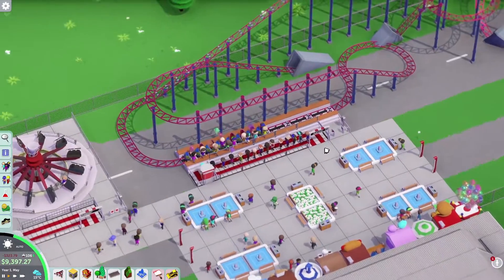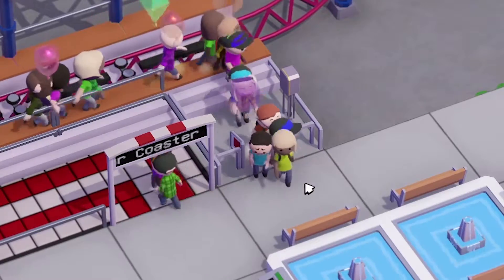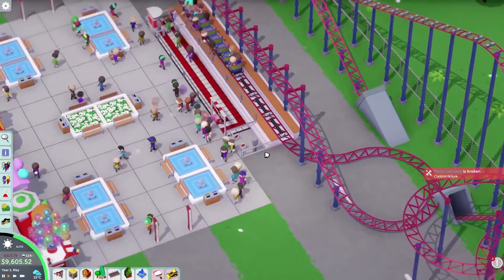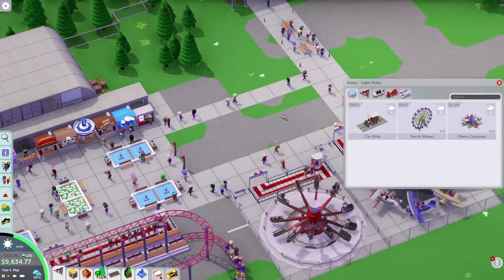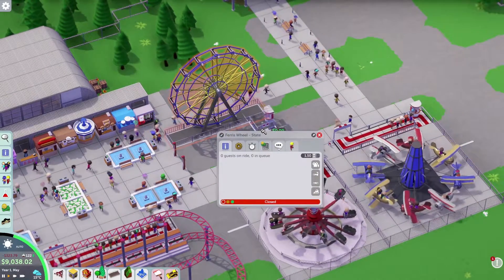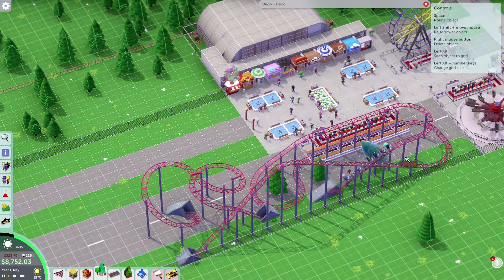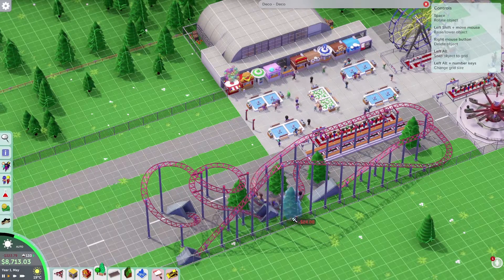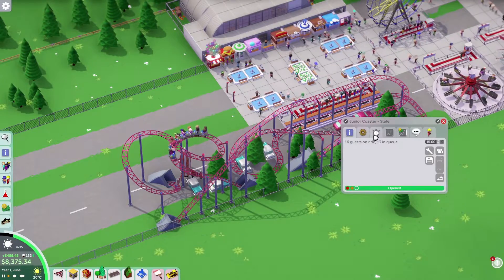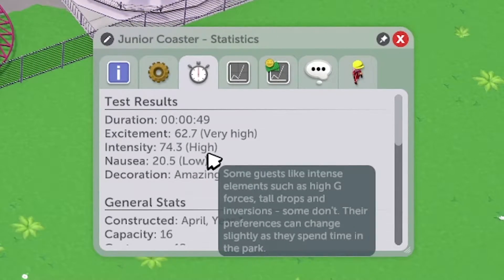Look at this group of people with balloons — they're doing the hooray thing! They're satisfied. Since we have this open area, let's install a Ferris Wheel. Taking some trees from the map and throwing them around, along with some random decorative cars. Final metrics: excitement 62, intensity 74, nausea 20 — very high and high, I like that.